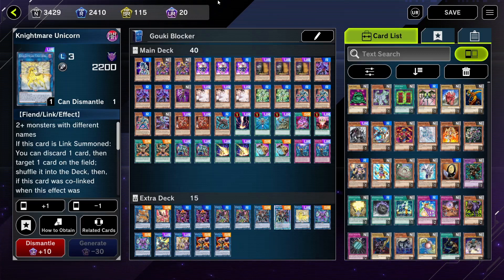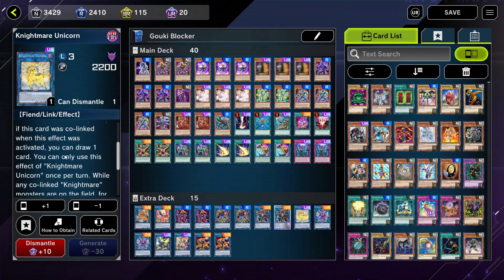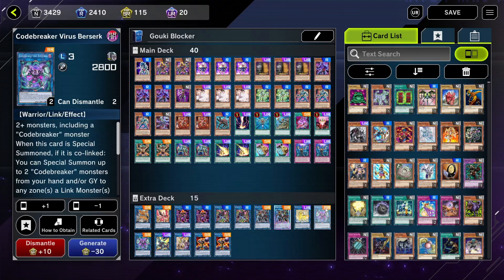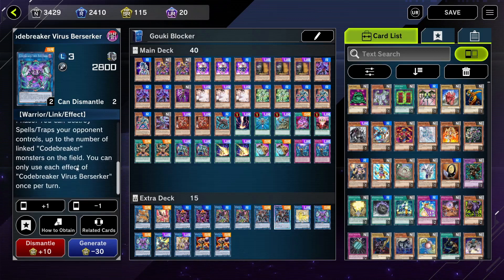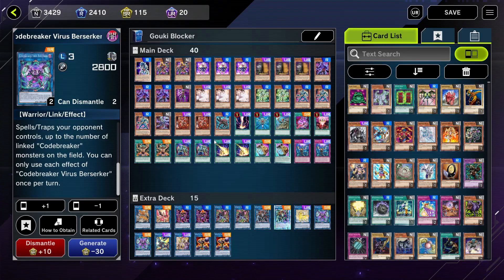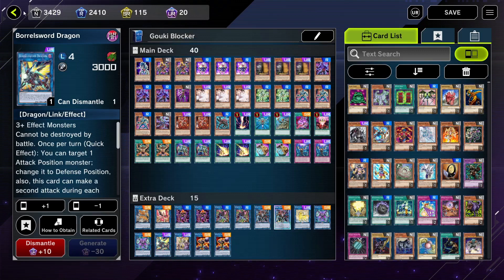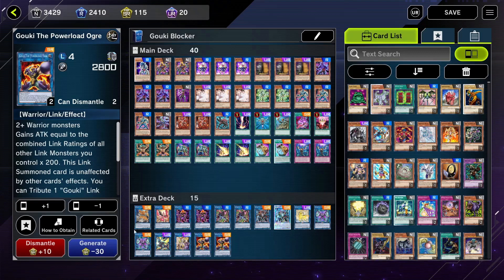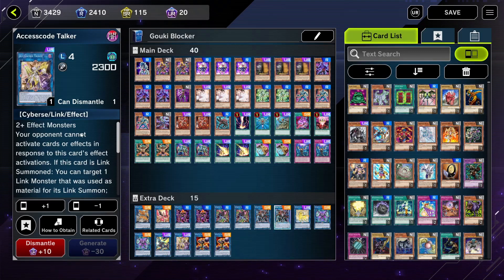Nightmare Unicorn is pretty good in this deck because when you get further into the combo you usually get the draw. Borreload Savage Dragon — insane card to have. Any rank four or link four works, but this is the one I like to use. I usually go into Access Code Talker — I go one Gouki the Power Load Ogre and one Access Code Talker. Virus Berserker is awesome: spell and trap removal, plus it special summons three monsters as soon as you summon it.